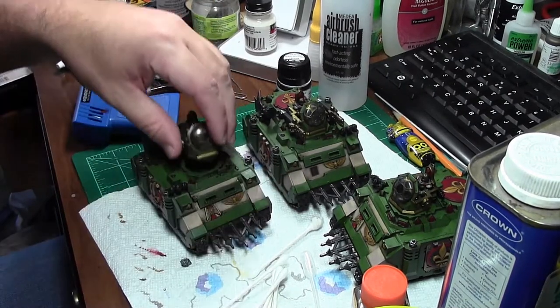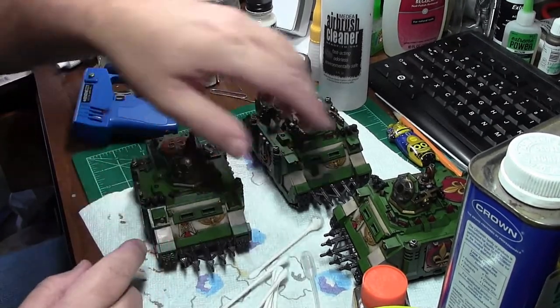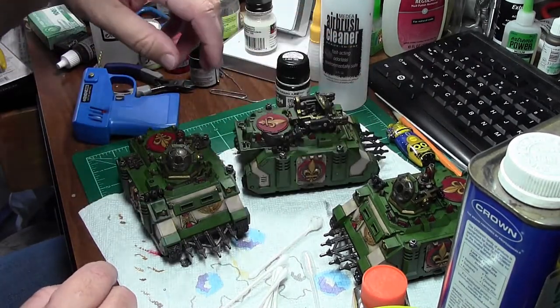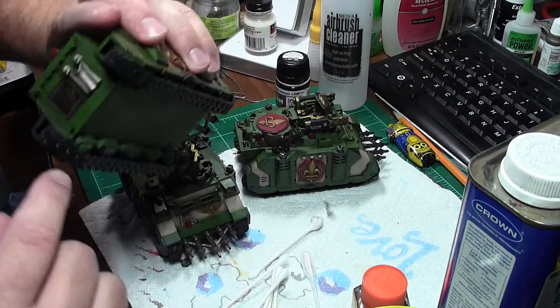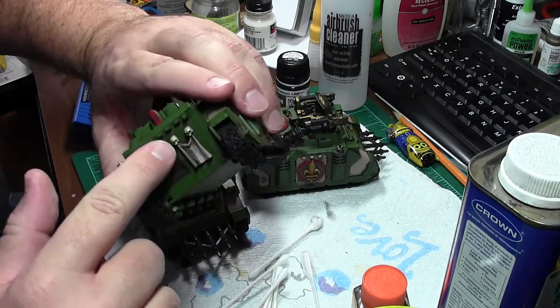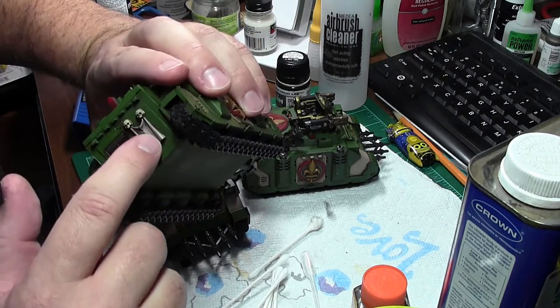Anyway, these look pretty good. I'm going to finish them up and gloss coat them, then come back in and highlight the wings to get them a brighter white. I really just need to repaint this one and then put a decal on it. The skulls I'm happy with the way they look — maybe a little bit more white paint.